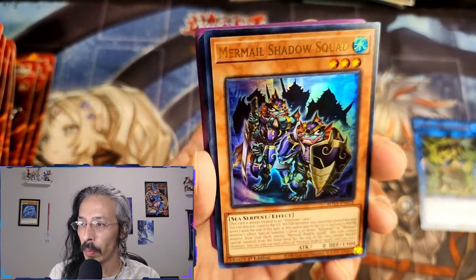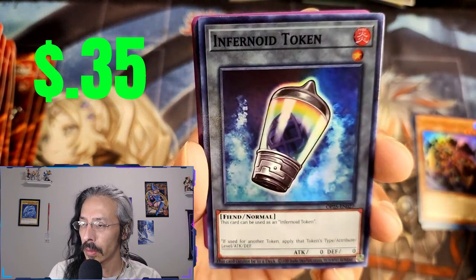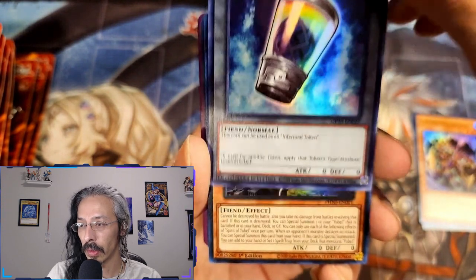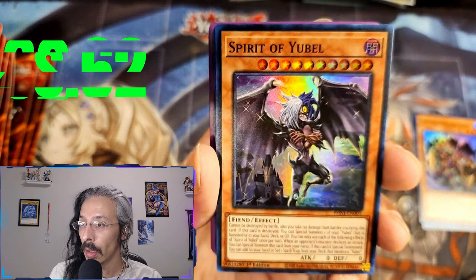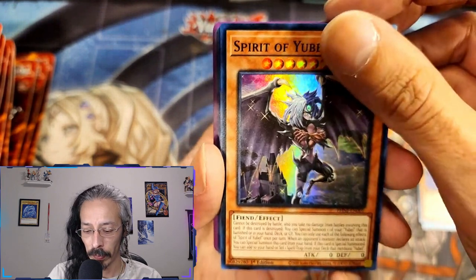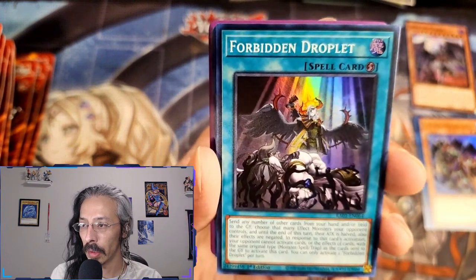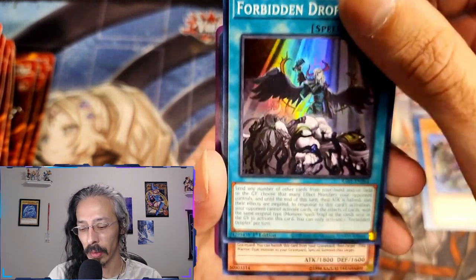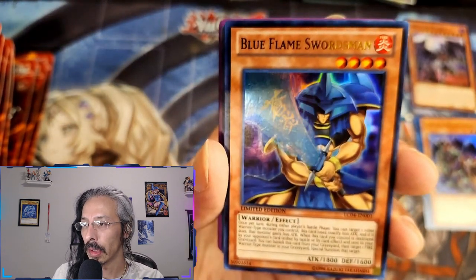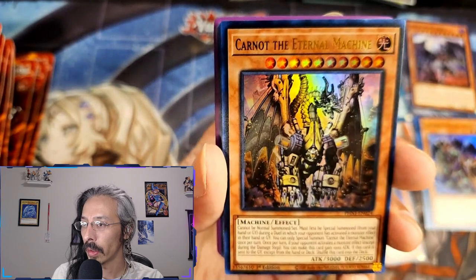Another one from Mermail of Shadow. A Tournament Pack 25 OTS 25 super Infernoid Token. A Spirit of Yubel from Phantom Nightmare — that's definitely one of the top decks right now. Got a beautiful Forbidden Droplet; I need to get at least two more of these to have on the wings just in case. This was part of a dollar auction. Blue Flame Swordsman from a random pack.